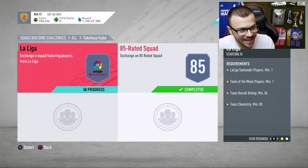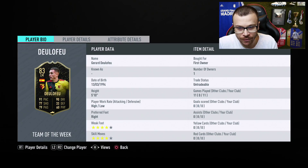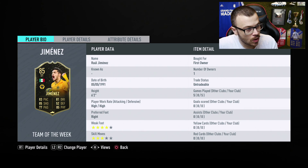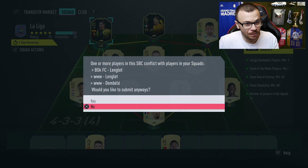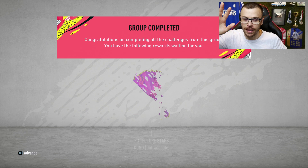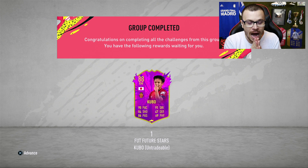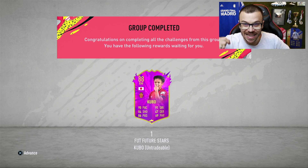Now it's time to complete the second SBC — the La Liga SBC. And once again I'm not gonna spend a single penny. I've got first owner untradeable cards. I'm gonna submit the squad right now. And Kubo, welcome to my club — Takafusa Kubo. I'm sorry if I didn't pronounce his name correctly, but that card is absolutely incredible. It's worth the coins, guys.